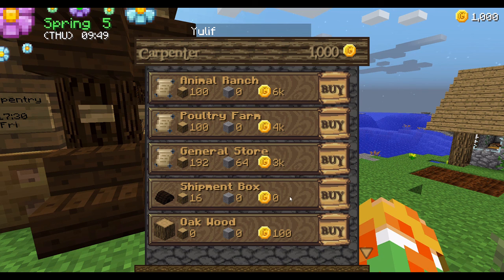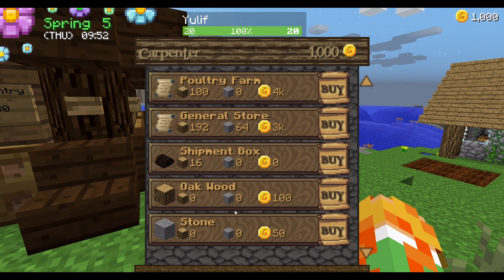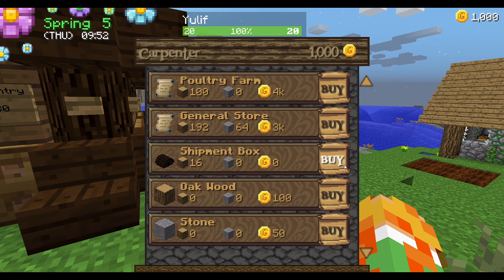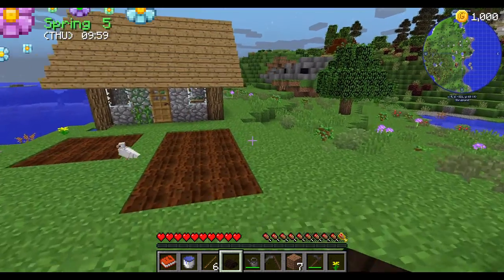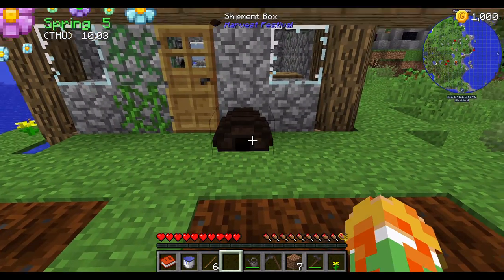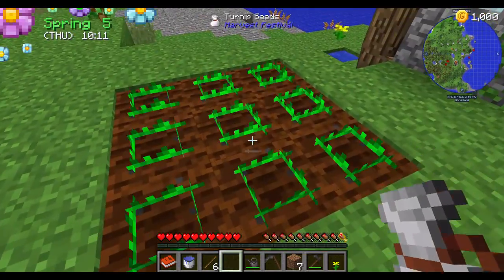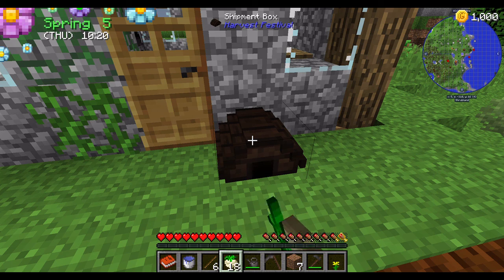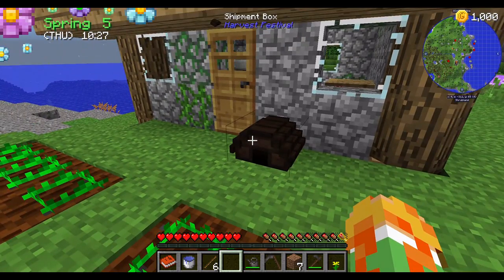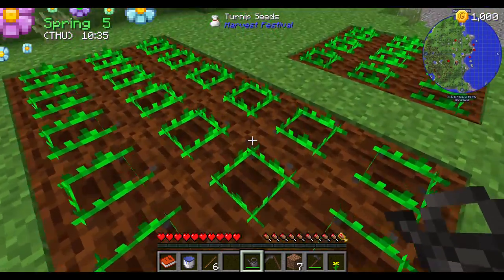I need a shipment box, which needs 16 wood. I do have it — I don't know if they take any wood, but apparently yes, he does take any kind of wood. That's good. I'm probably going to put this shipment box here. Oh, she gave me more turnip seeds — well, that's good to know. And she did say if I have a... Let's see, is this watered? Seems like it's watered.